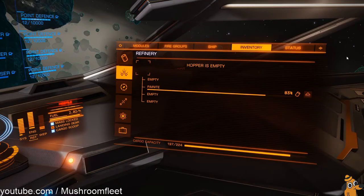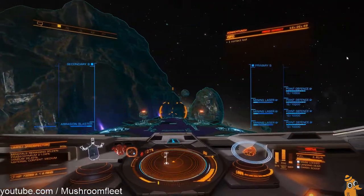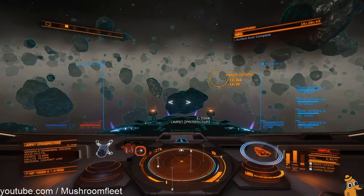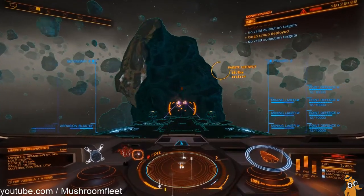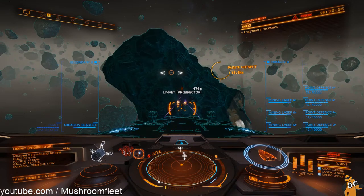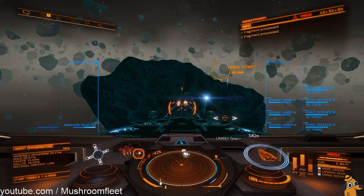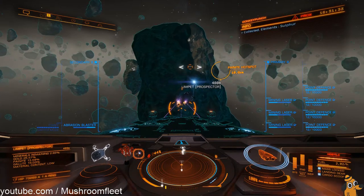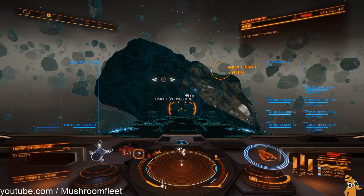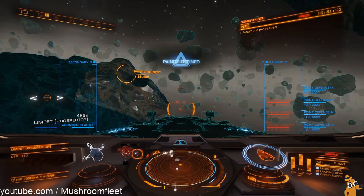So there's my Anaconda — loads of cargo space. Let's give it a go and try to find a painite asteroid. We found some painite. The asteroid's depleted so now it's rinse and repeat. You can come up with your own system for getting around the asteroid field — circles, star pattern, spiral, whatever works for you.